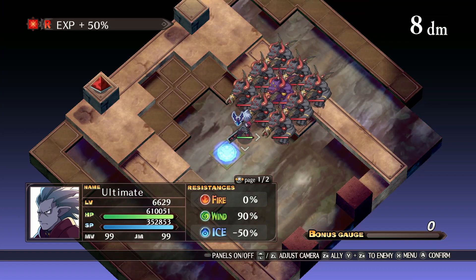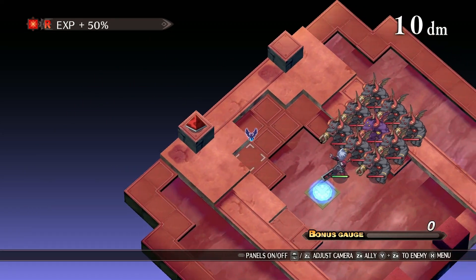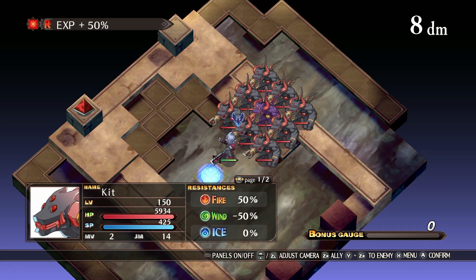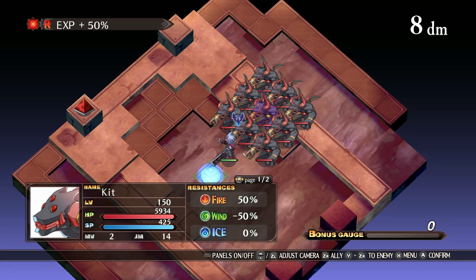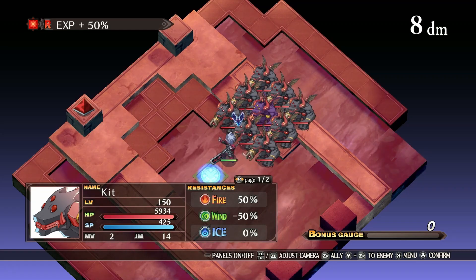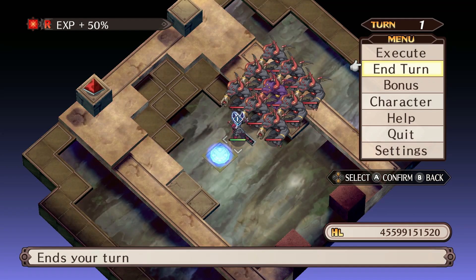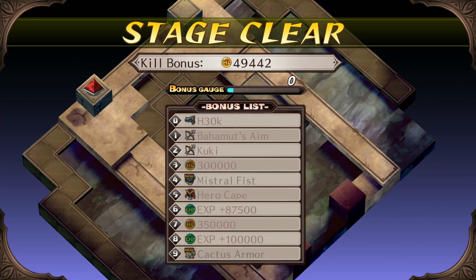For map 3, Cave of Ordeal 3 in normal mode — same thing: a 3x3 tile using a character that has a 3x3 attack. The difference here is there is a geo panel that adds 50% extra experience, and the demons here are at default level 150. Keep in mind, for any of these maps, you can increase the difficulty and experience given from enemies in the Dark Assembly by passing the Stronger Enemies bill. You just simply execute a 3x3 attack and rinse and repeat until you get to the level you want.